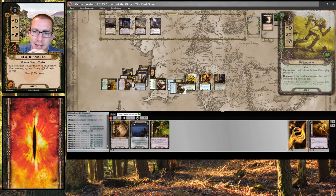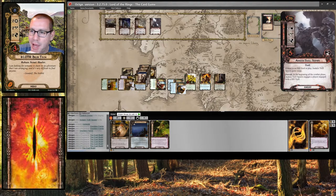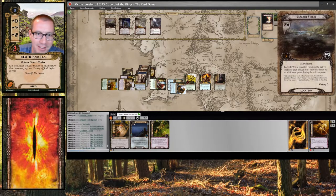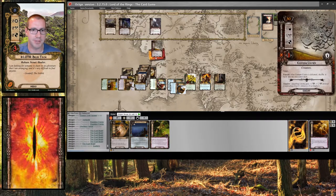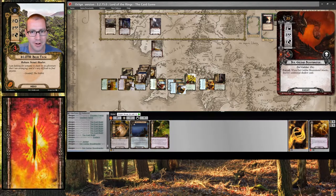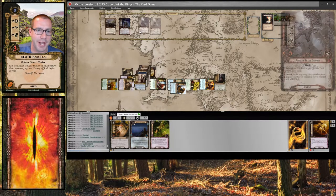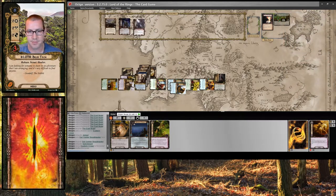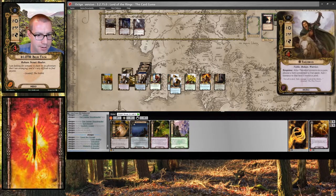I engage the Anduin Trollspawn. I have six damage for attacking back, which would put three on there, and Jubeir would be safe — I don't think that's worth it. So I am just going to optionally engage the Eastern Crows. Jubeir will defend and discard this shadow card, and we'll kill it, shuffling it back into the deck. Alright, moving on.